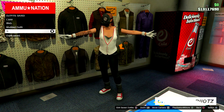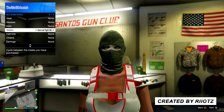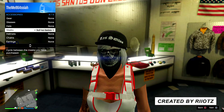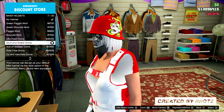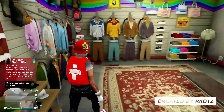Once you have saved the outfit, go over to any clothes store and put on the exact bandana shown. Once you're done with that, go over to hats, go to biker helmets and select any of the dome helmets — it doesn't matter which one. As you can see, the outfit is now modded.